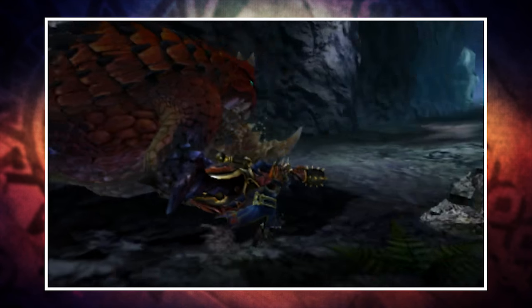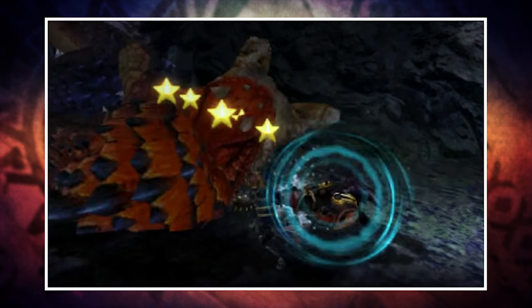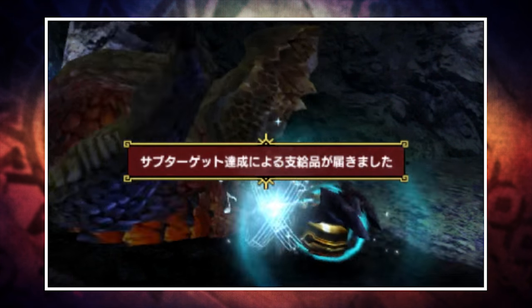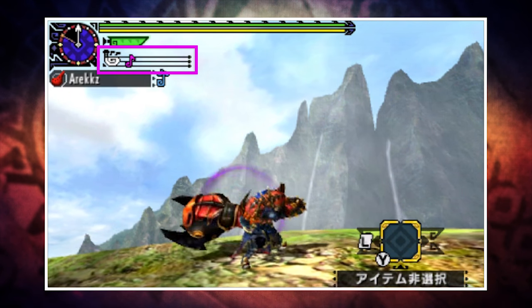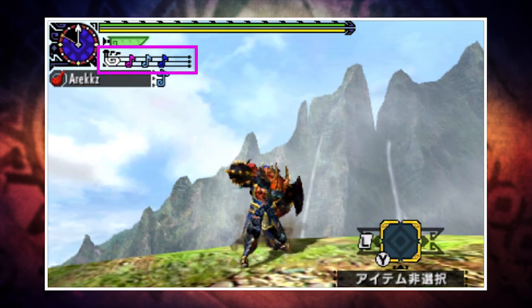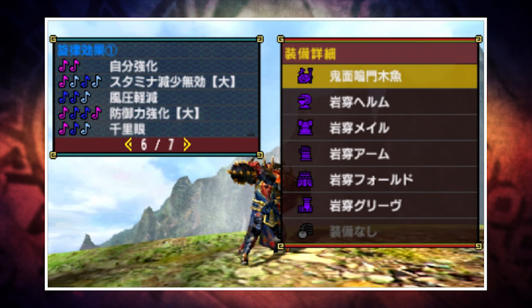The horn is a weapon with great KO and exhaust potential, much like the hammer, with the added bonus that it's also a support weapon thanks to its ability to buff both yourself and your teammates. When you perform attacks, notes will appear at the top of the screen. X attacks play pink notes, A attacks play light blue notes, and X plus A attacks perform dark blue notes. If you look at your equipment details and go to the last pages, you'll find a list of songs.